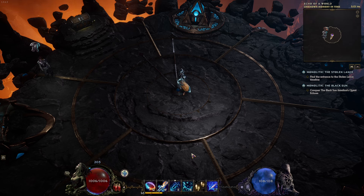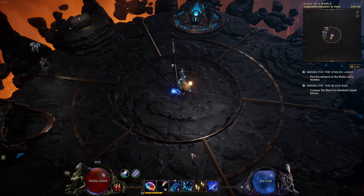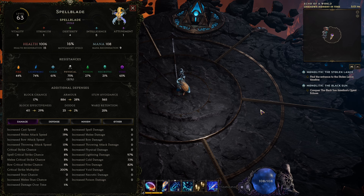As I go further through the maps, that will have to change — I will have to spec into resistances a bit more, probably get a bit more health or ward generation. You always push further into the game and you'll have to make changes, but even fighting bosses, like I just showed you a few moments earlier, I have no problems.